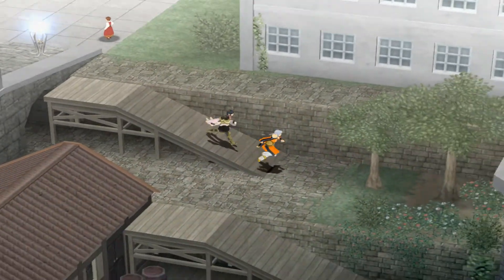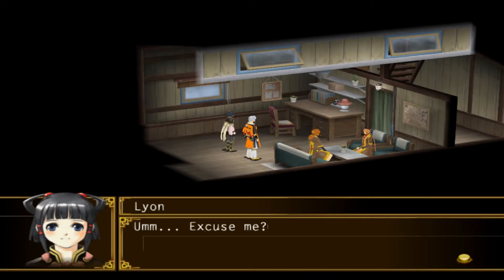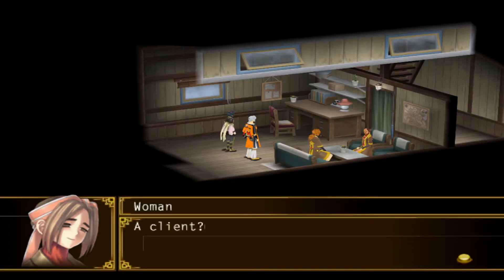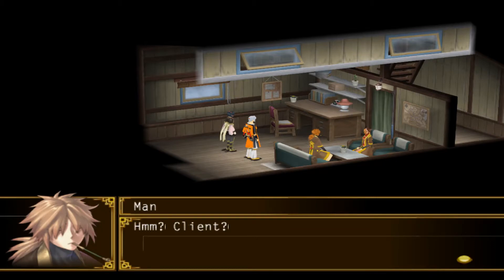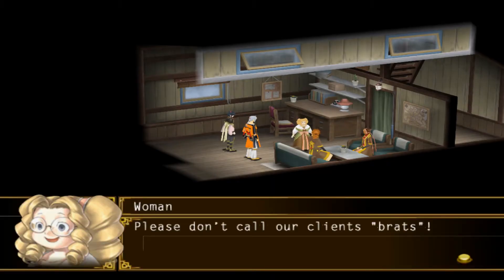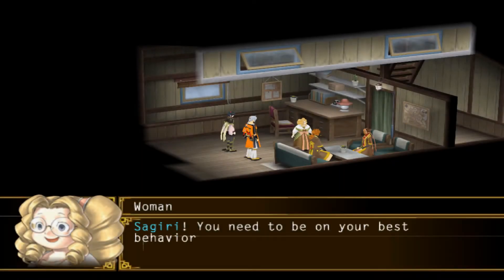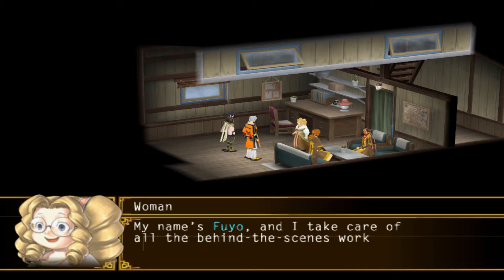We head to the docks to see if our detective is there, and what a coincidence — he is! A man and a woman sit at a table. The woman asks if we're a client, and the man is, well, a jerk who smokes. This cool character is apparently Shigure, according to another woman who enters to chastise him. This woman recognizes us and Lyon, though no one will let Lyon correct her that Lyon is an apprentice rather than a fully-fledged Queen's Knight. We learn that the woman sitting down is called Sigiri, while the only person who seems to want to help us is named Fuyo.